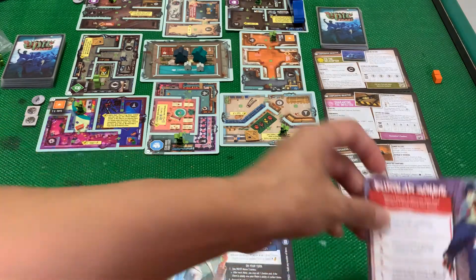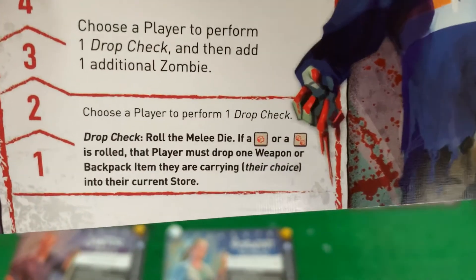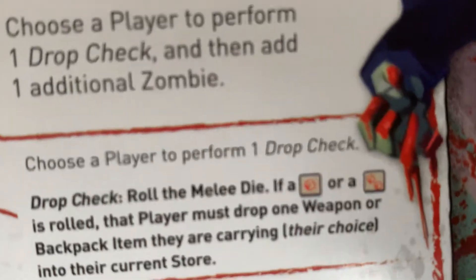The zombie for this game is going to be the Burglar Zombie, which means whenever a player is overrun, they perform a drop check. What is the drop check? Roll the melee die — if a wound or two wounds is rolled, the player must drop one weapon or backpack item they are carrying into their current store.